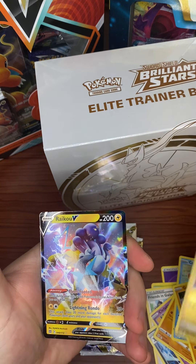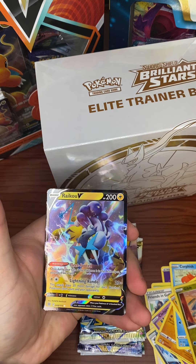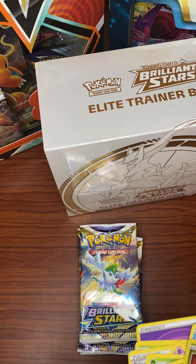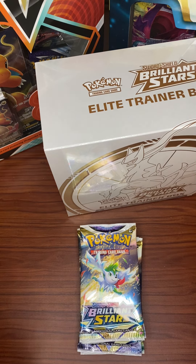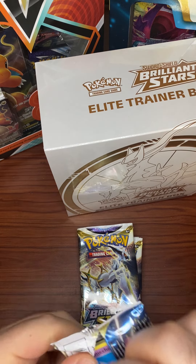Gible and — hey, we have a Raikou V! There's another nice hit for us. We don't have that one. I do love the Raikou. So that's a great way to lead into our last few packs here for this booster box. Nice to lead off with a hit.